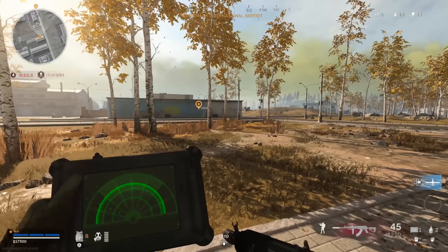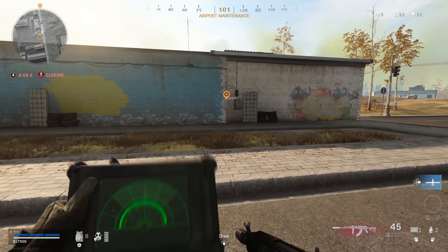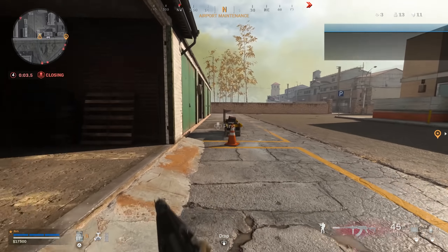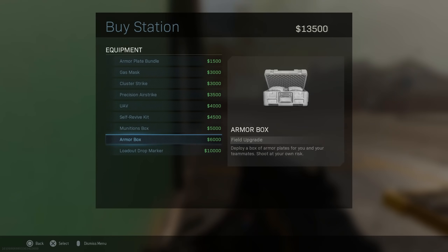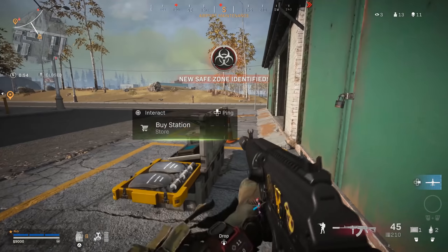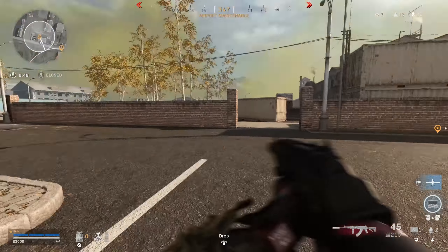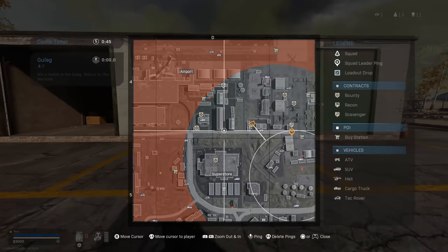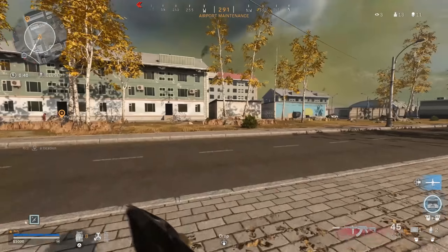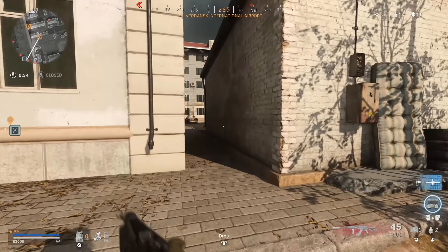I hate using buy stations in solos — it's the worst. But no one shot me last time. I've got 17 grand — it'd be criminal not to use this. Might be time for a self-res. Final deployment is ready, your window's closing fast. Gas is moving in, your safe zone located. He's going to have to move pretty far. Maybe hereish — I can put him off, perhaps. Got the armor box and the armor satchel. This may be the last chance I get to even use a buy station, so I might as well just spend my money.